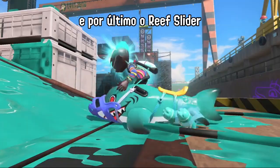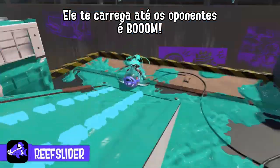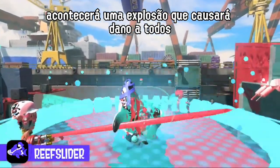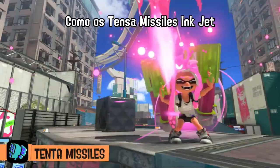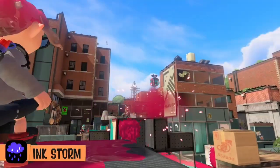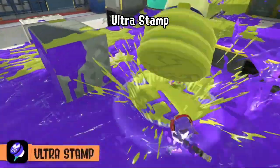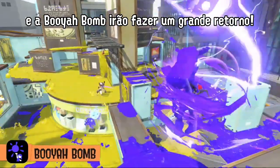Finally, the Reef Slider. Build up power, then charge into opponents who need a good splat. Once the attack ends, it'll explode and damage the surrounding area. Familiar special weapons like the Tenta Missiles, Ink Jet, Ink Storm, Ultra Stamp, and Booyah Bomb will also make their grand return.